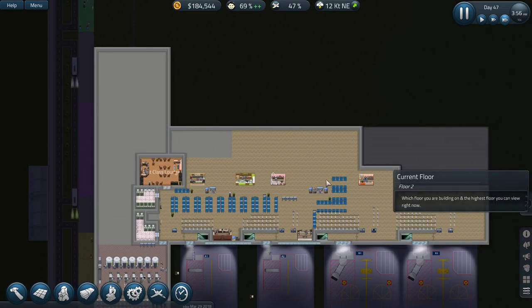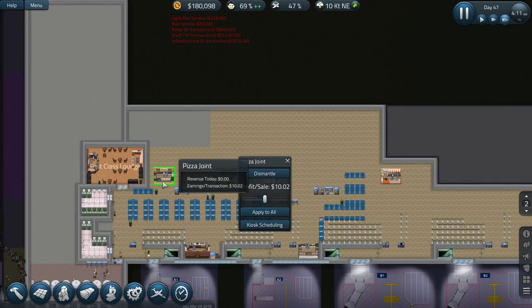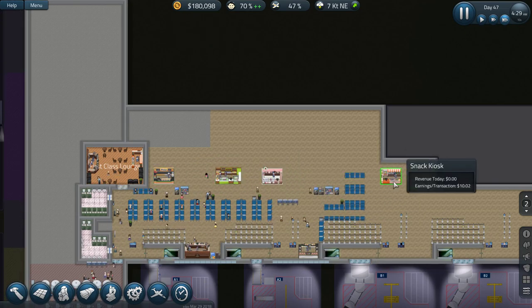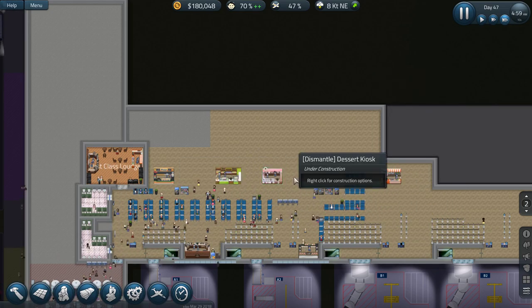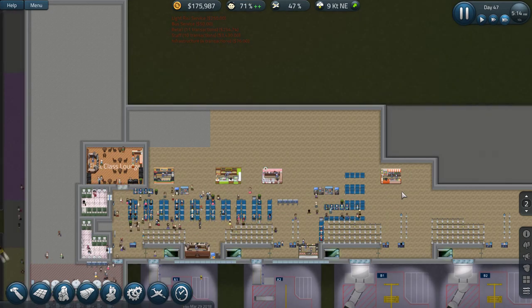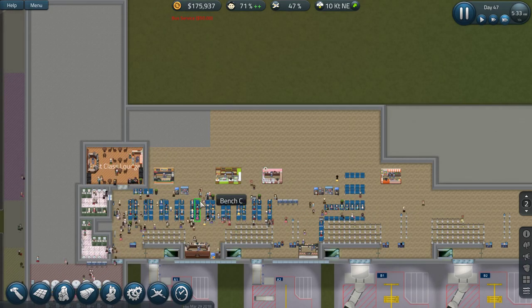Things are starting to work. In this area I'm going to start dismantling these guys that are in the middle here. Dismantle all of this - you're obviously a little bit more in the way. And I'll move the first class lounge downstairs.